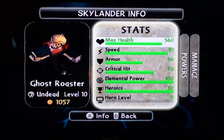Here's Ghost Roaster — Undead Skylander, level 10, all 32 upgrades just got completed today. Doesn't have a hat on; I like him without it.